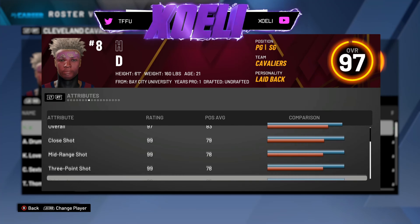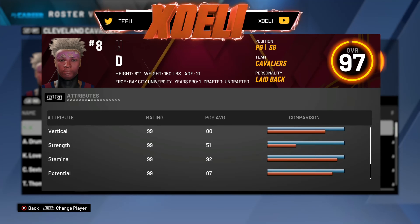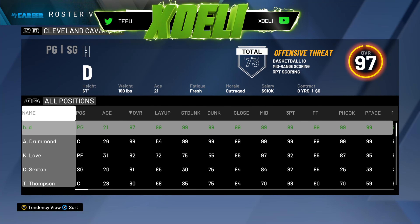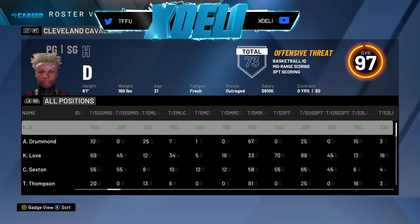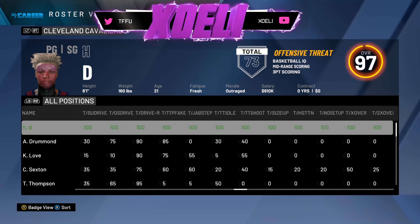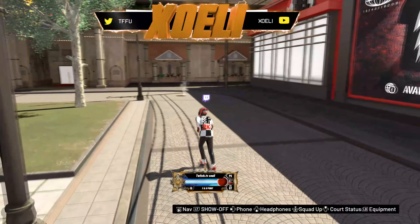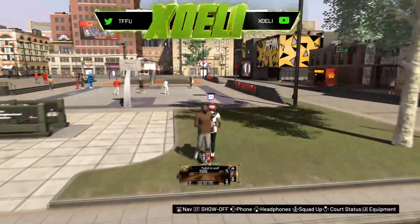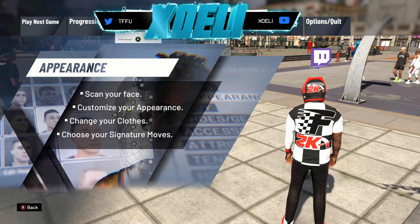Attributes — 99, 99, everything is a 99 rating. Tendencies are 100 for everything, 100 tendencies across the board. I'm a 97 overall with max tendencies on everything. I got the Twitch logo, I'm a legend — let me show y'all the clothes hack.